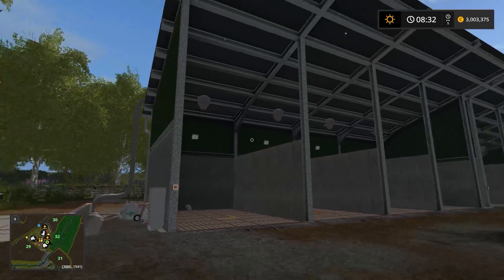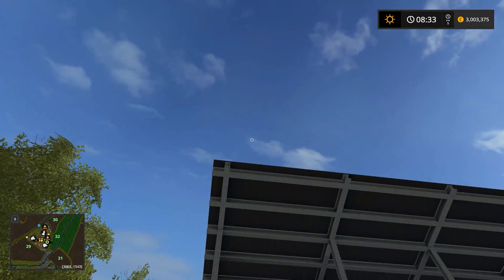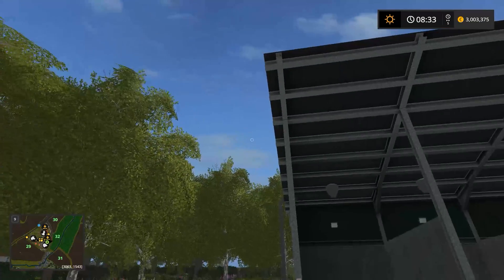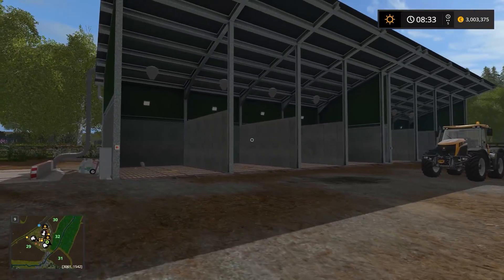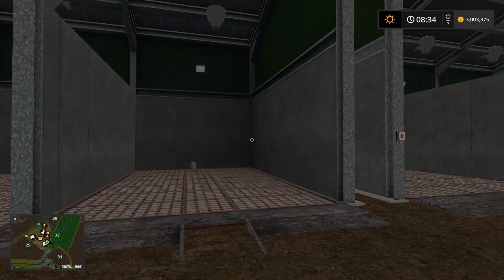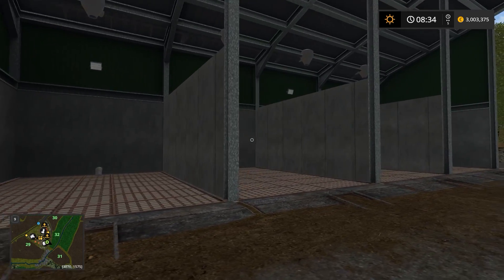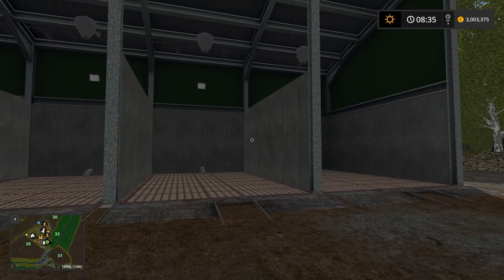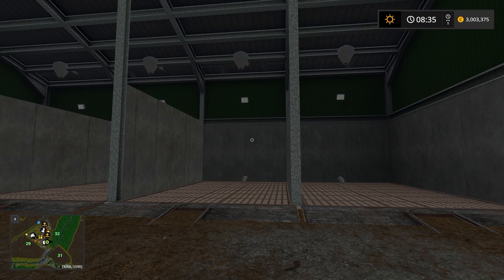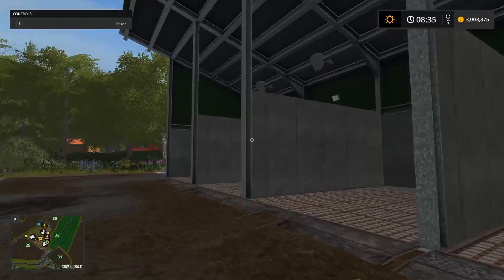What you see in front of you is a building that I made — there it is. The building you see right here is a building that I made for a map that I'm currently working on, and it's a map I'm going to be using in my upcoming let's play series for Farming Simulator 17. I can't get this map done because of this building here.